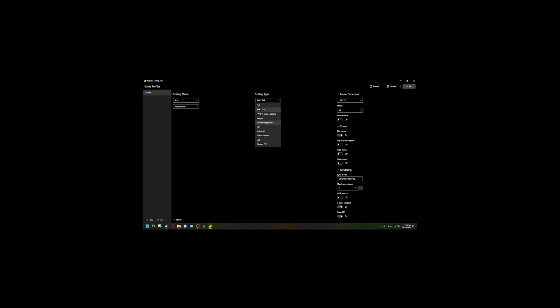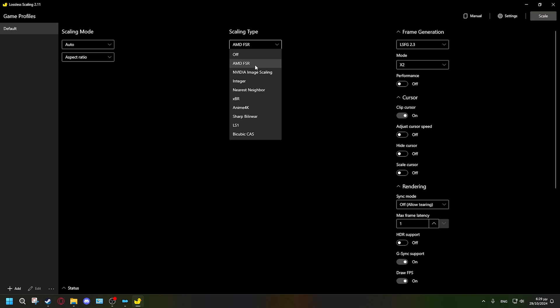For 3D games, go ahead and enable AMD FSR. You can adjust the sharpness as much as you'd like. Make sure you turn on the 'Optimized Version' — it's an optimized version of AMD FSR better suited for less powerful GPUs, though it has slightly worse quality. It will trade some visual quality for better FPS. If you're already hitting 60 FPS and just want 120, skip it — but if you're sitting at 30–40 FPS, enable it.